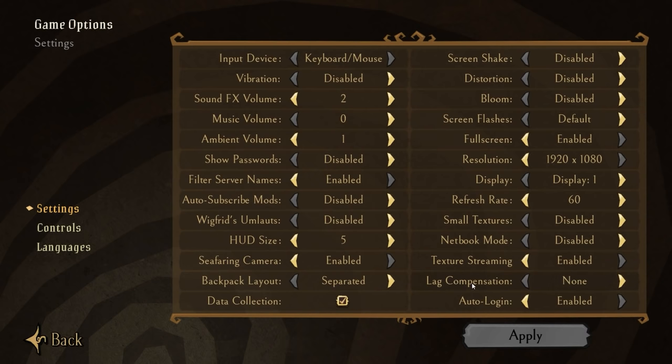First things first, you're going to want to come to your settings. This setting right here, lag compensation, is going to be set by default to predictive. This setting is awful. I don't know why it's still in the game, and it will make your game lag. So you want to just turn it off and then hit apply right down here.